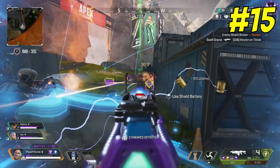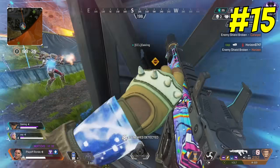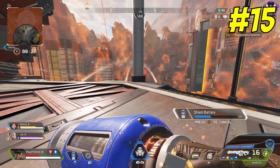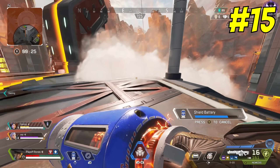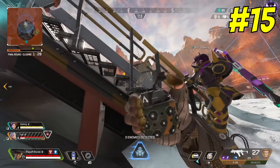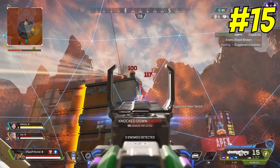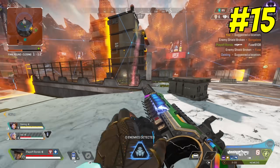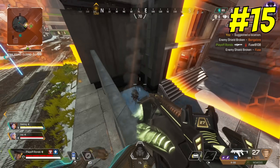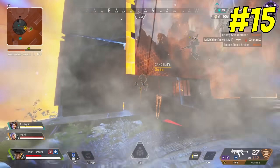Number fifteen: it wasn't until season eight that Apex added gold magazines. This change, albeit kind of small, has reshaped how fights can actually play out. Gold magazines can be extremely clutch in those moments where you need to swap back to the weapon after already swapping to your secondary, but not having enough time to reload your primary in that crucial moment of a fight. This was a change that Apex definitely hit the mark on, and I'm glad gold mags are still in the game to this day.